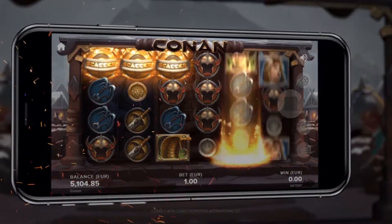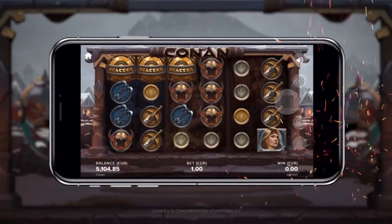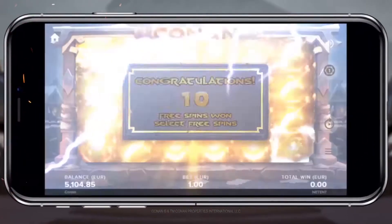When three or more scatter symbols land, Conan unleashes his power in the form of three Free Spins games.